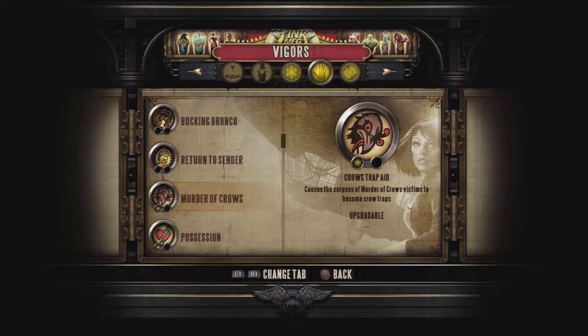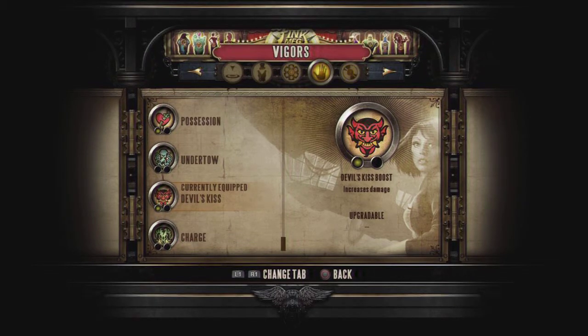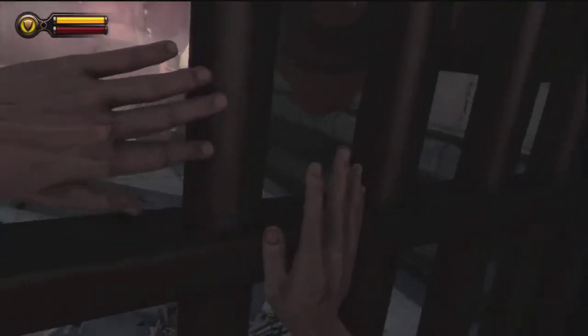Make sure you max out shock jockey all the way. I upgraded murder of crows once but never really used it, so I wouldn't suggest upgrading that at all. I upgraded possession once — not really for taking over robots or gun turrets, but more for vending machines. If I found salt nearby I'd use possession on vending machines to get money out, then refill my meter. When playing 1999 mode you really want to have at least a thousand dollars on you at all times. I also maxed out devil's kiss — shock jockey and devil's kiss are the two vigors I used the most.